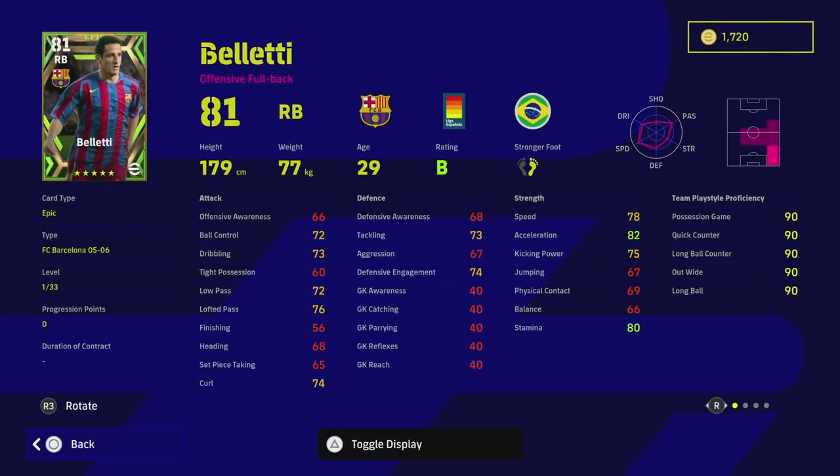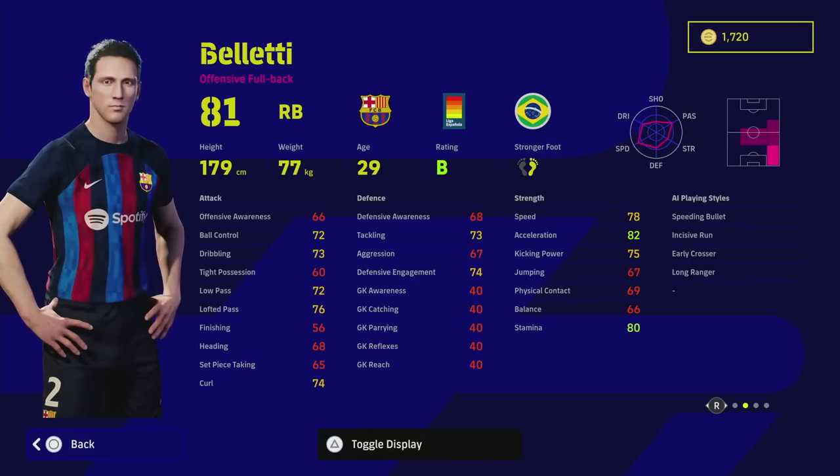Starting with Belletti — he's probably the weakest of the three, but still a fairly decent right back. What I like about him is that he has man marking, slide tackle, and pinpoint crossing, as well as fighting spirit and early crosser. That should steer how you train him. He is a very offensive fullback with good acceleration, but also has nice tackling. This is the 94-rated version of him on eFootballDB.